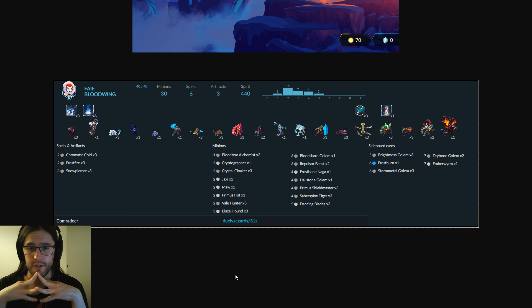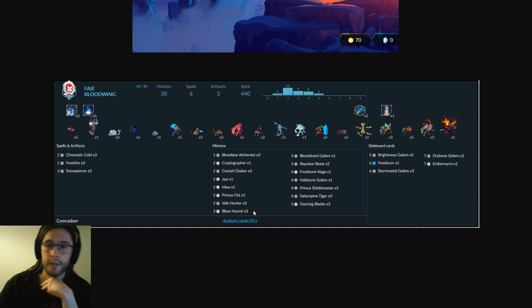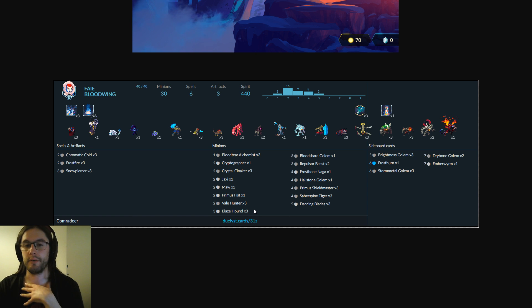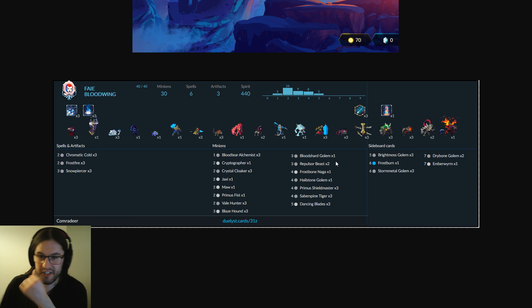We've got Chromatic Cold — solid removal spell. There's Blood Tear Alchemist, Crystal Cloaker, some fun one-offs like Maw and Primus Fist which I think are okay as one-offs. Three Veilhunter, which I presume is to combo with the three Frostfires, because there aren't that many Vespers in the deck. Three Blazehound as draw — you probably want to include Sojourners once budget was less of a concern, but I think Blazehound's a good place to start, especially as this deck seems to be quite aggressive. Two Repulsor Beast — Repulsor Beast's good, you could cut a Repulsor and Bloodshard Golem for a third Repulsor. Especially with Warbird and this being quite an aggressive tempo deck, Repulsor Beast is very solid.